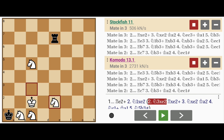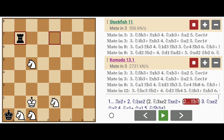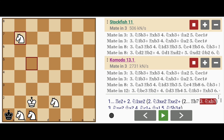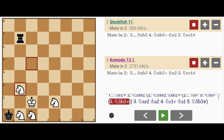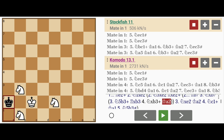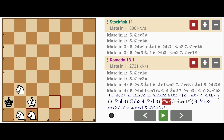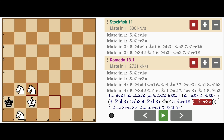Black could also have proceeded by playing rook to b7. Here it would be important for white not to capture this rook, because then black is stalemated — the rook on b7 prevents any knight from moving to b3. But white captures it anyway: after rook captures b3, knight captures b3, king to a2, and then either knight to c1 mate or knight to c3 mate.